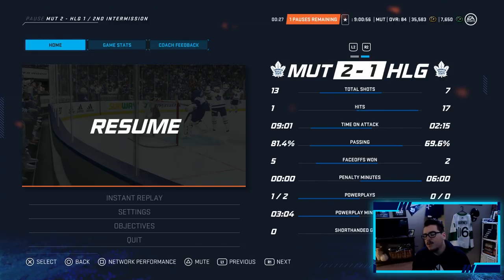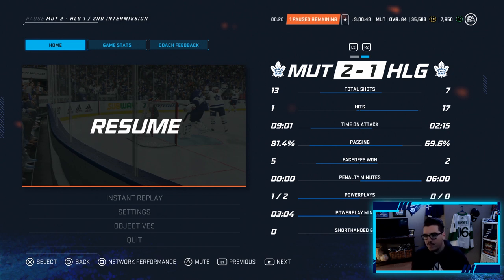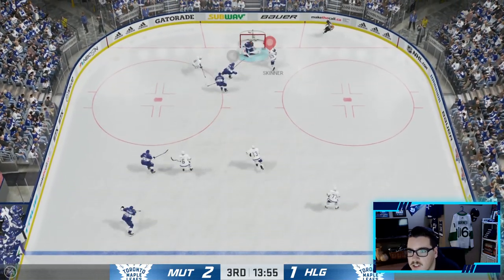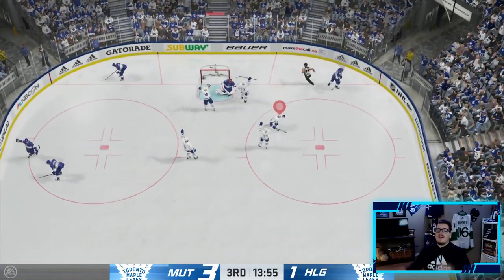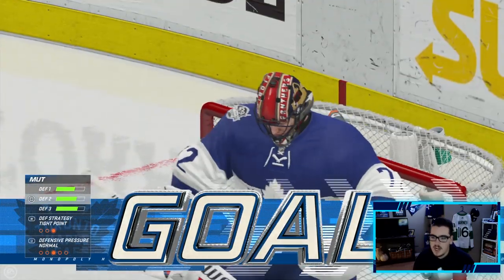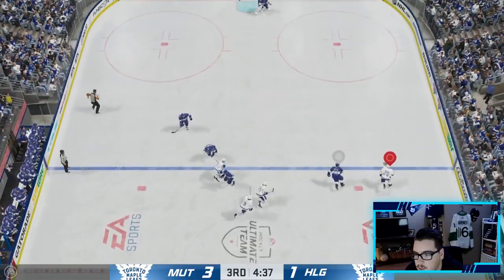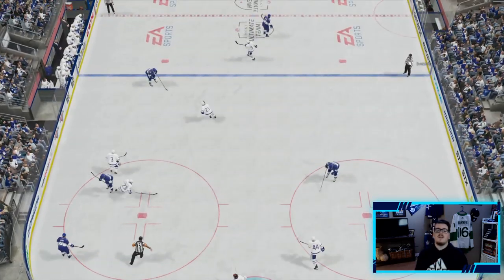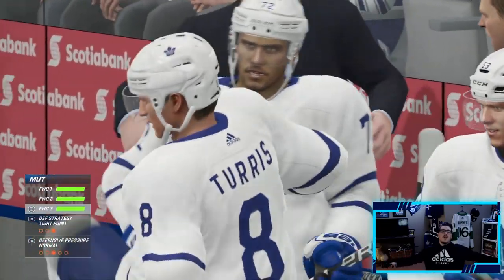At the end of two it's 2-1 us. Looking at the stats: 13 to 7 shots, and time on attack is nine minutes to two-fifteen — this game doesn't deserve to be this close. Bobrovsky has been keeping him in it. Then in the third — Jeff Skinner in his debut gets it across and scores, putting us up by two for the insurance marker! Brian Sutter poke-check seals it — we keep the perfect record alive.